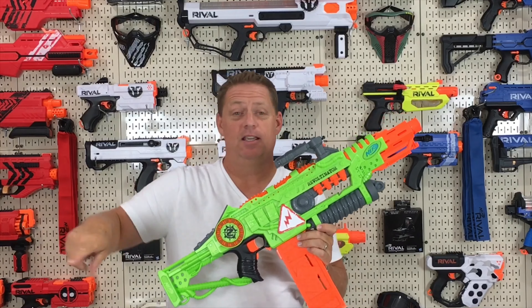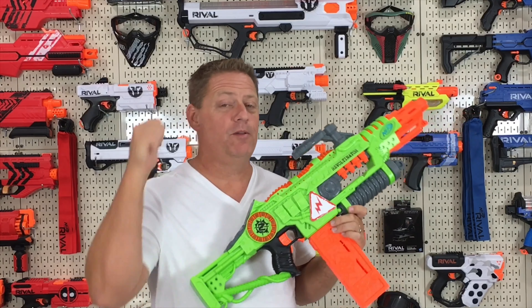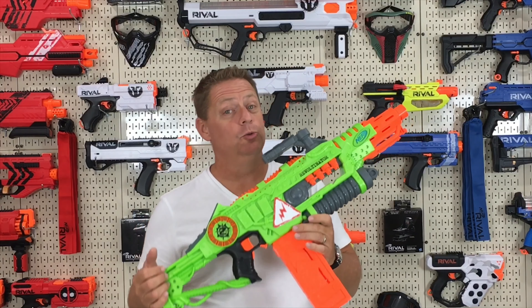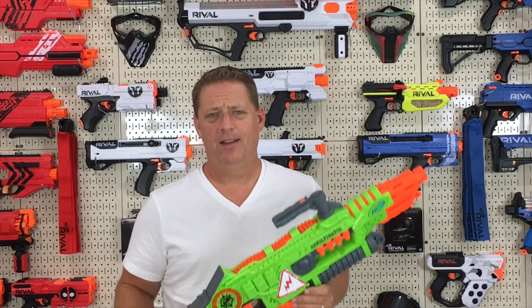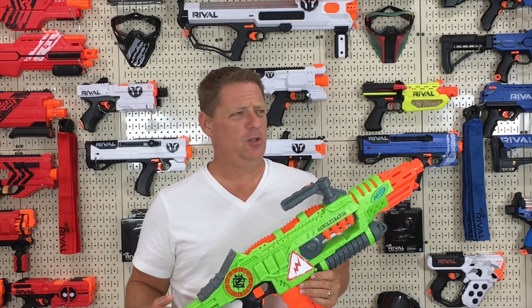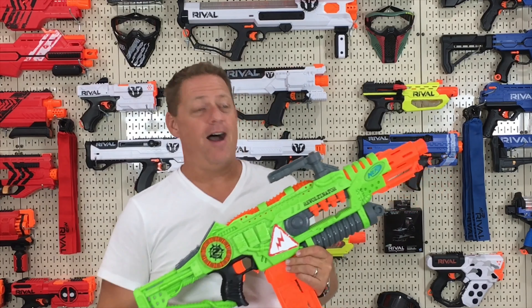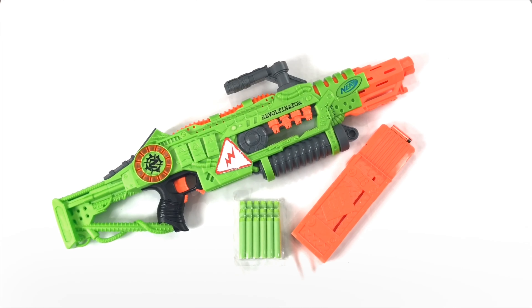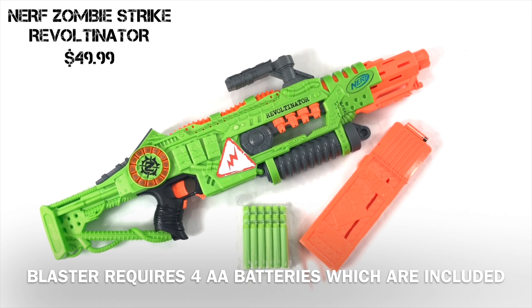The results of the Revoltinator's max effective range with the green Elite darts came out to about 45 to 55 feet on a flat level plane. With Nerf AccuStrike darts, I got anywhere between 65 to as much as 70 feet. So this is about the Nerf average — not bad. Performed admirably.